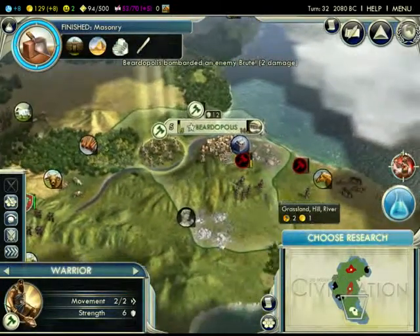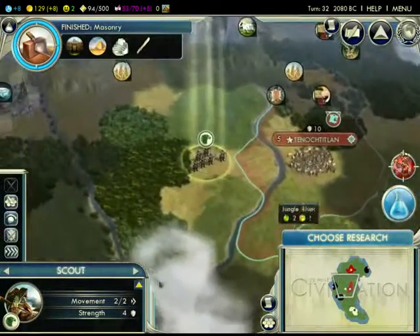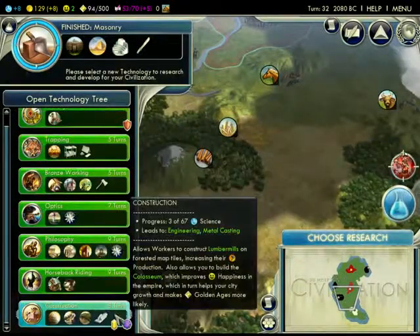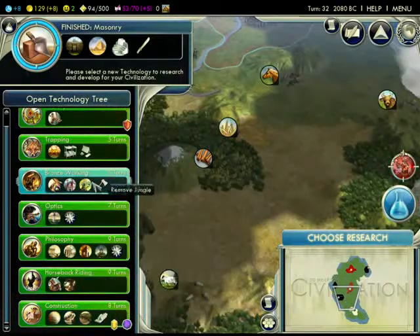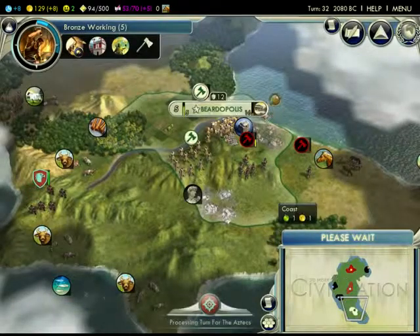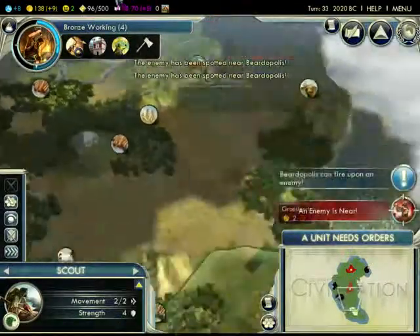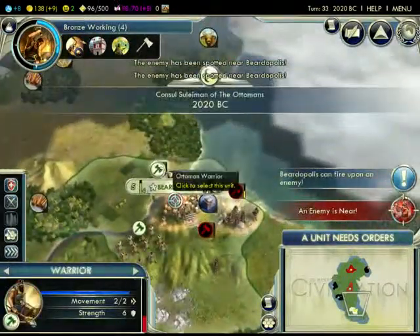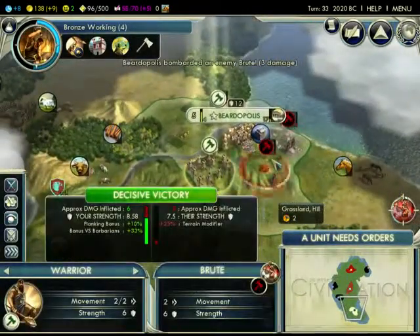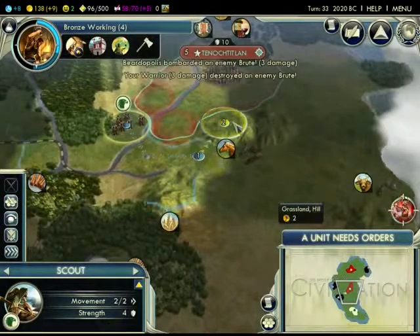You need to fall back into the city. Oh my gosh — this is not the best start. Let's get the Colossus, because that's also good for naval powers — it gives us plus five gold. It's better than nothing, I suppose. We need to destroy the Aztecs quickly and also take out that barbarian encampment, because let's face it, they're hurting us pretty hard.